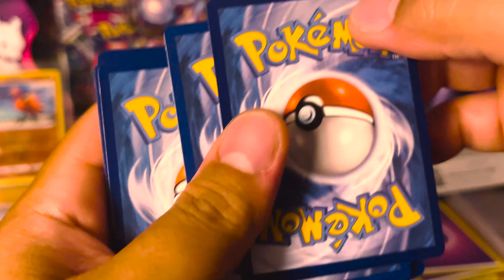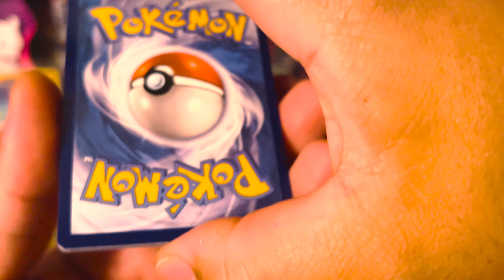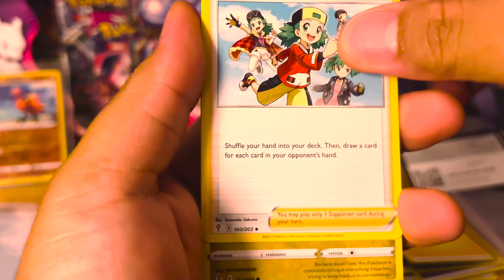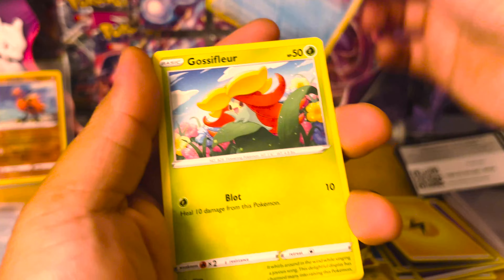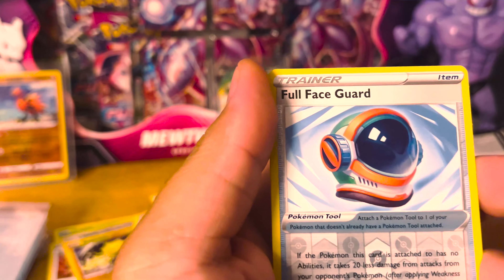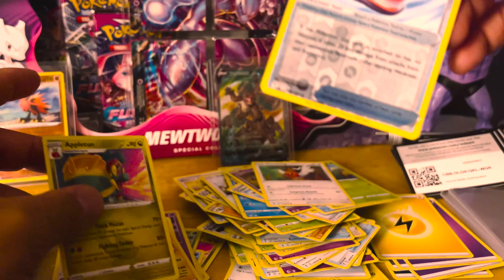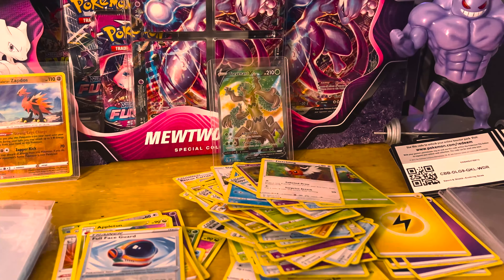Oh, why is this card damaged? Fire - dang. Golduck, Rubber Gloves, Copycat, Pumpkaboo, Carvanha, Fletchling, Full Face Guard - reverse and all right. Appletun non-hollow. Would have sucked if that was a hit anyway. Let's see, come on, we got four more. Also did these get damaged - why was that last one damaged?